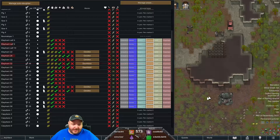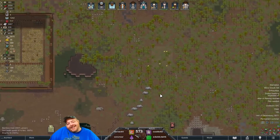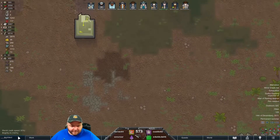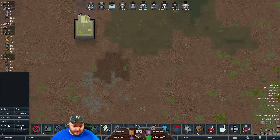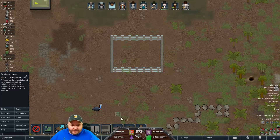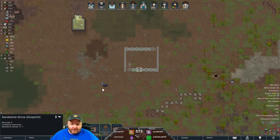It needs a pin - I don't know what to do with a boomalope, I gotta set the pen up. I gotta put it over here. All right, let's do a sandstone fence, eight by five just like this, with sandstone fence gates just like there. All right, and then we'll build a pen marker, put boomalopes in there.